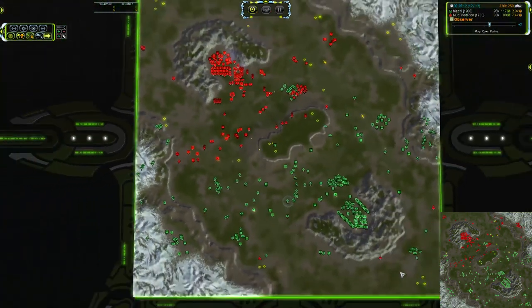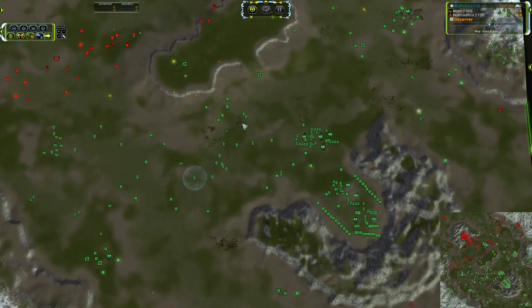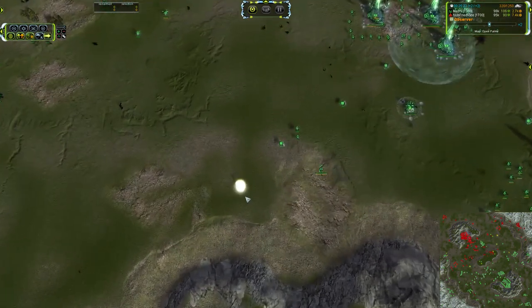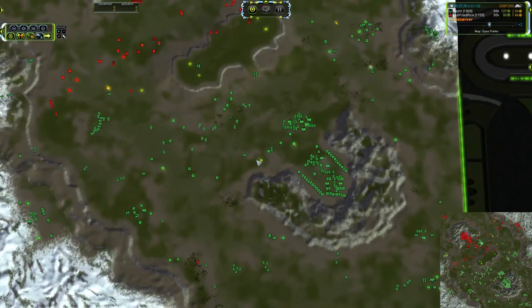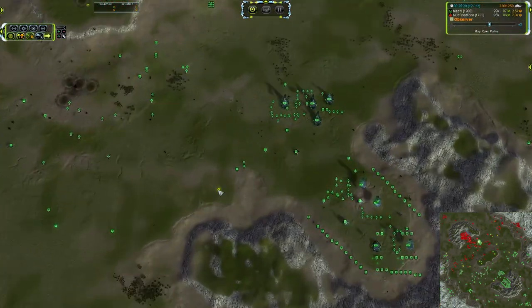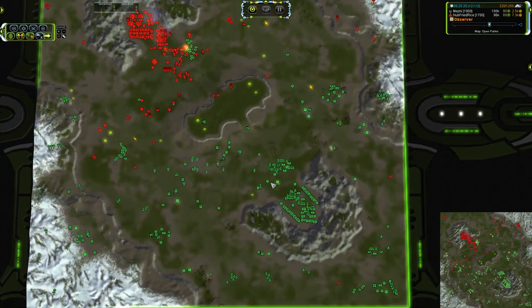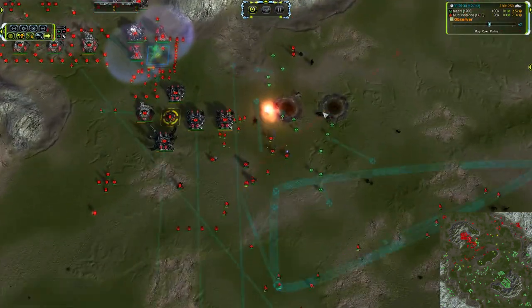We've got two TAC launchers up — those are going to be going for eco, it looks like. There's the TAC missile split. As you can see, three of the split TACs are still enough to kill a T2 mech, so you need multiple TAC defense to take care of that.